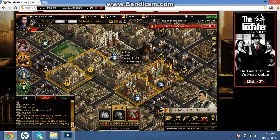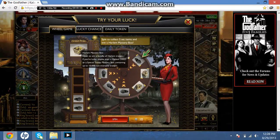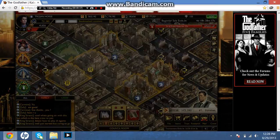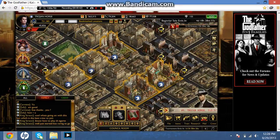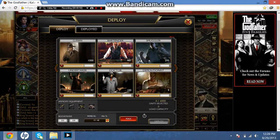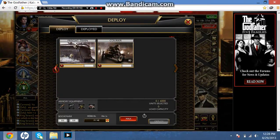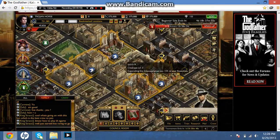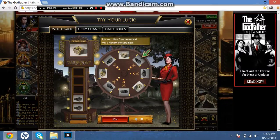I didn't buy that many diamonds but I did buy some just to show you what to get, and hopefully we can get a Harlem issue box. I've gotten it twice before - you get the bartenders and bookie, and then they just give you troops the rest, which is kind of a waste. Not really good troops, and sometimes you get speed ups, but it's okay - kind of a waste of diamonds.